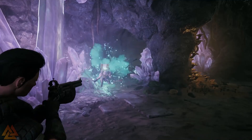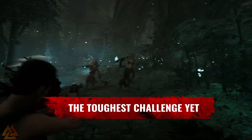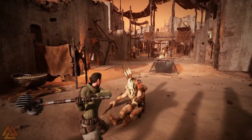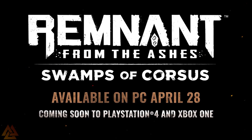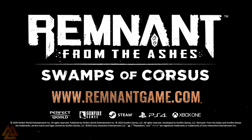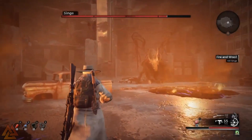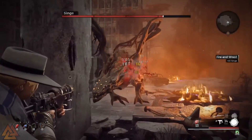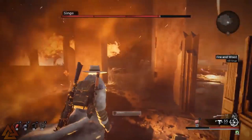This DLC adds the roguelike game mode plus a new story that takes place in Corsus, which means new bosses, new dungeons, new enemy types, and more. Survival mode will start players off with a pistol and some scrap, and as the player you're going to travel through various biomes using the corrupted world stones, looking for loot to make your run a little bit easier. Because you're starting with just a pistol and some scrap, you need to get armor, better weapons, traits, and mods — all of which drop from bosses in these various biomes.